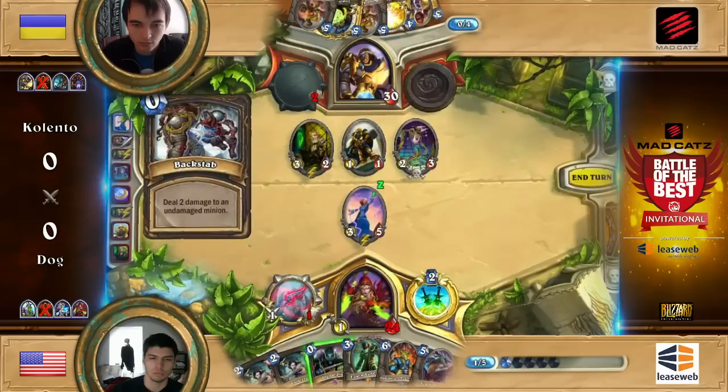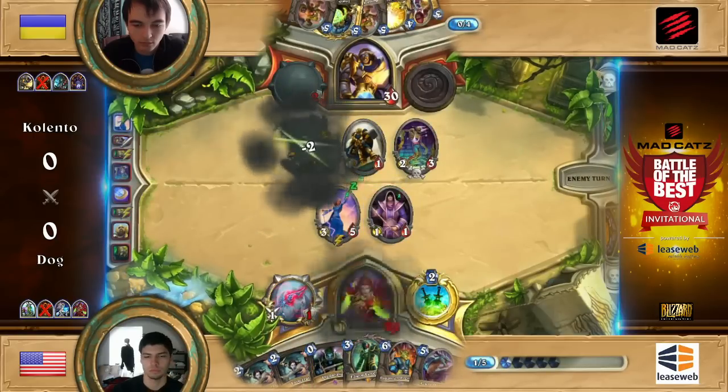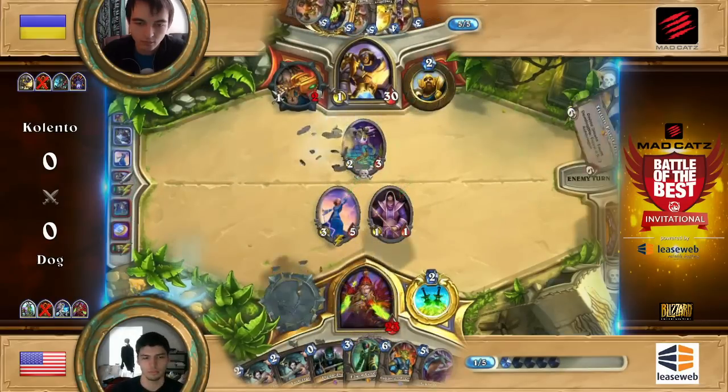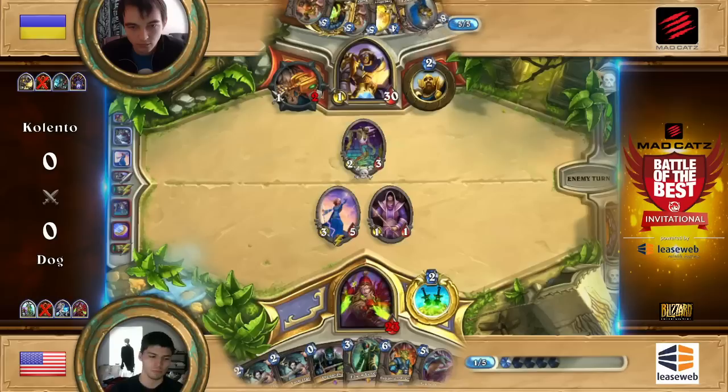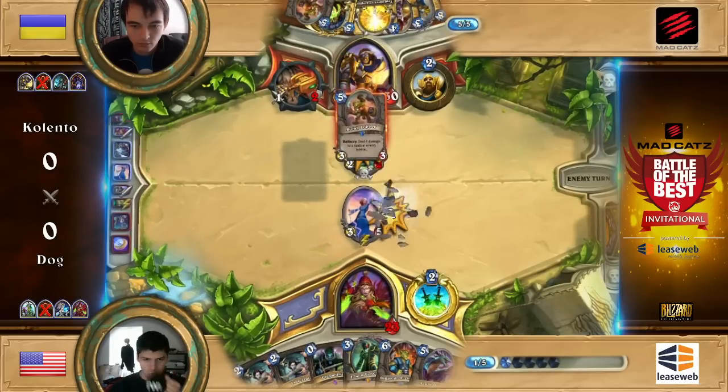Dog drops down Violet Teacher to contest the board a little bit, which is actually pretty nice, because Violet Teacher will be able to possibly trade with a Zombie Chow. And if the Paladin chooses to play Truesilver or Champion at any point, it must not feel that great. Tyrion at 4 mana, so this one will be able to play Truesilver or the Bomb Lobber.